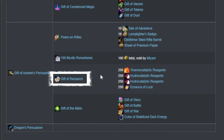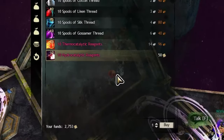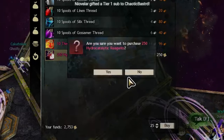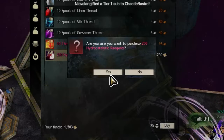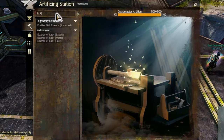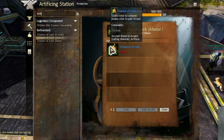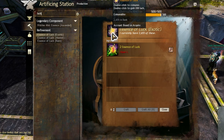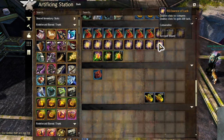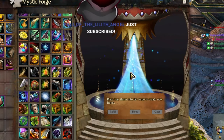Next up is a Gift of Research. You need 250 Thermocatalytic Reagents, sold by Master Craftsman merchants, and 500 Hydrocatalytic Reagents, sold by Master Craftspeople — however, the cost to buy them is Research Notes. If you need advice on how to get Research Notes quickly, I have a guide for that linked below. You also need 250 Essence of Luck — these are the exotic ones that give 200 luck. A level 1 Artificer can combine small lucks into a larger one, so just save all the luck you get, pass it to a character with level 1 or higher Artificing, and combine it until you get what you need. Combine these items in the Mystic Forge to get the Gift of Research.